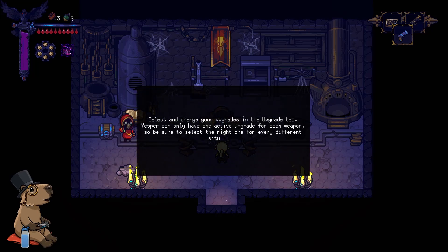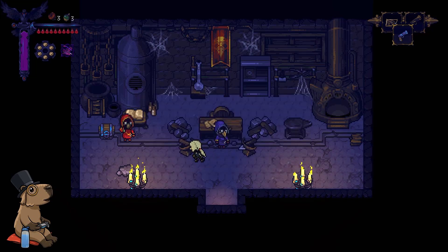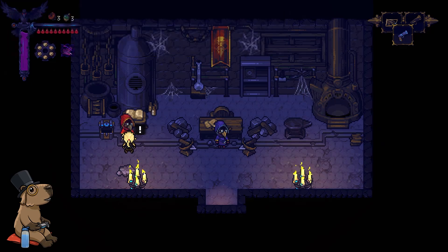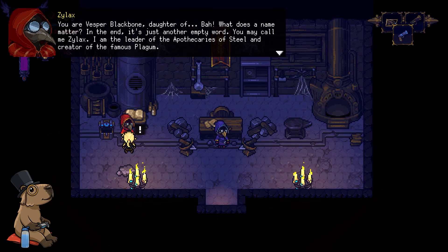Select and change your upgrades in the upgrade tab. Vesper can only have one active upgrade for each weapon — be sure to select the right one for every different situation. A bit more Noctillion. You are Vesper Blackbone. Daughter of — bah. What does the name matter? In the end it's just another empty word. You may call me Xylax. I am the leader of the Apothecaries of Steel and creator of the famous Plagam.